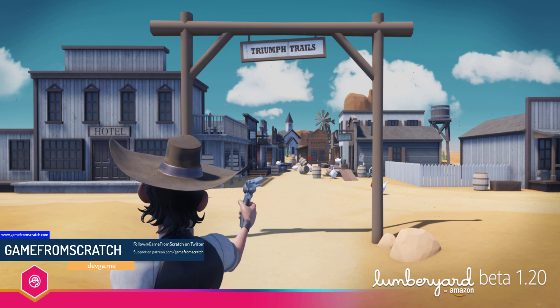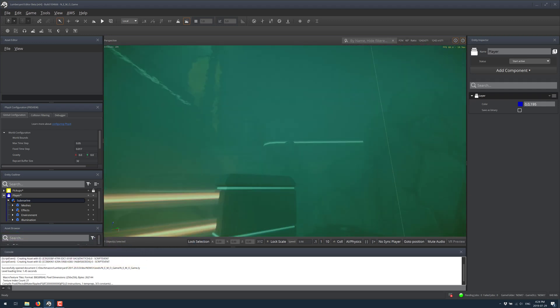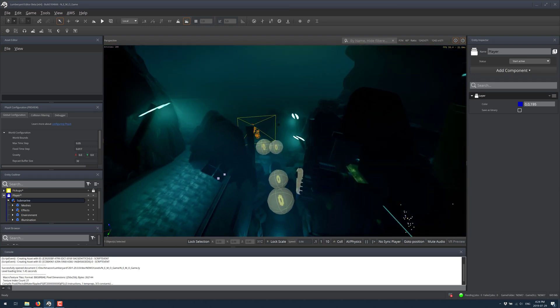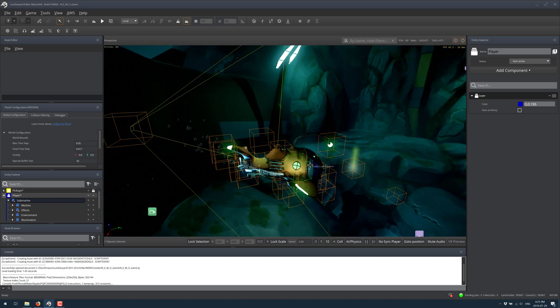A bit of a primer on what Lumberyard is all about. You can see it in action — it is a modern AAA-style game engine, and it is based on the same source code as CryEngine. You may recall CryEngine — CryTech were in some financial trouble back about two years ago, they needed a big bucket of cash. Amazon gave them something like $180 million, and as a result, Lumberyard became a product. Amazon got a source code perpetual license to CryEngine. Since that day, those two have become different game engines — they share a common root but have evolved over the last two years in different directions. Now we have CryEngine 5.6 and Lumberyard 1.20; they are no longer the same.